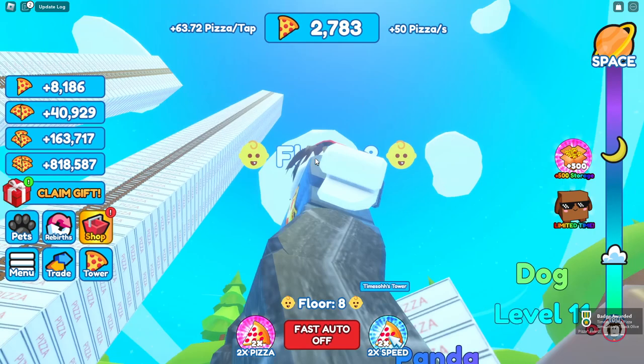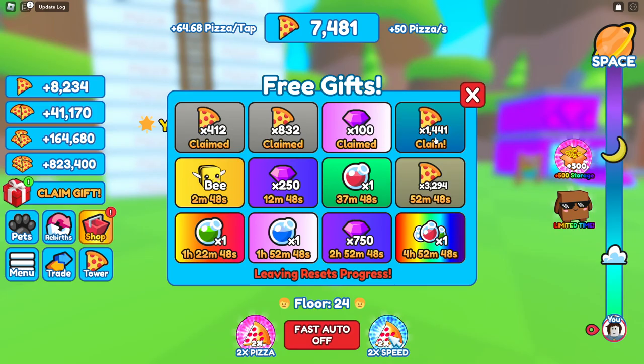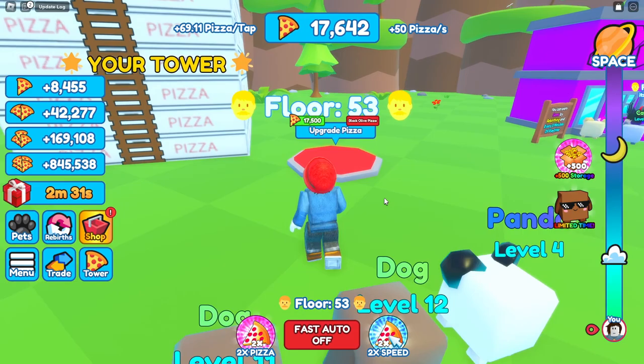That tower is going up very very quickly and this is just the beginning. We claim our gift of 1,400 pizzas, and our next pizza costs 17,000 which we're already close to. We upgrade our pizza again, going to an onion pizza - gross - and this does seven times.